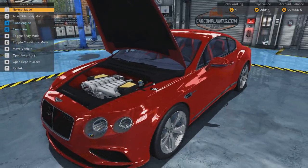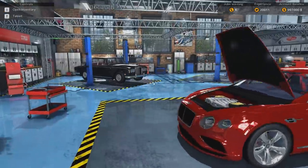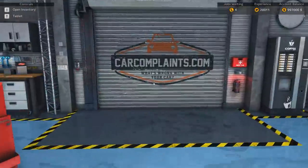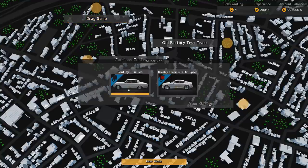It's two more cars you can play around with — take apart, buy, restore, drive them around. Let's try to drive this old classic around, or actually let's take it to the drag strip — the Bentley T-Series.